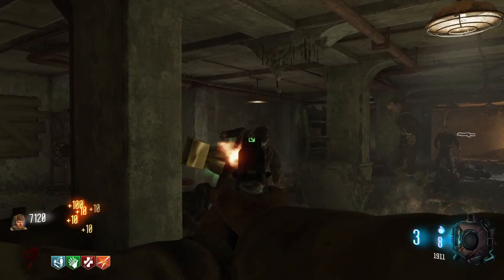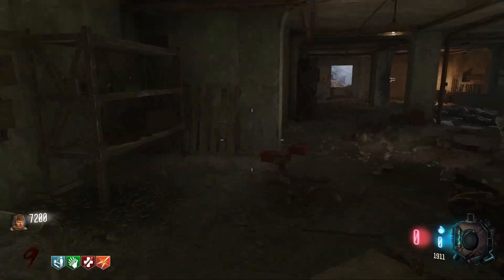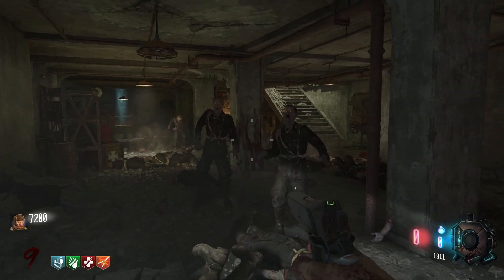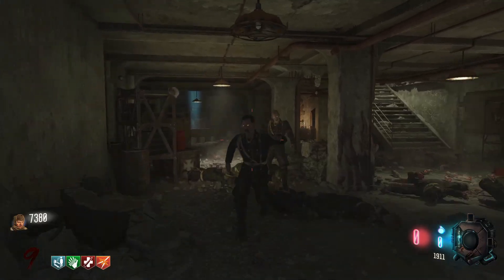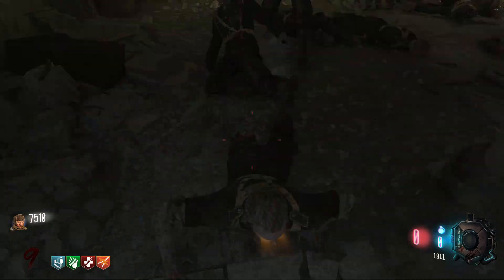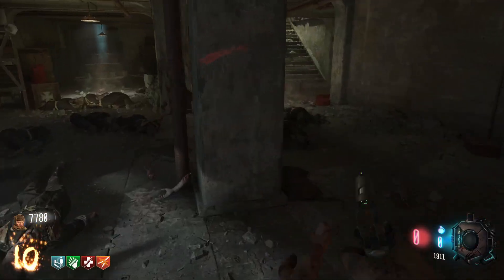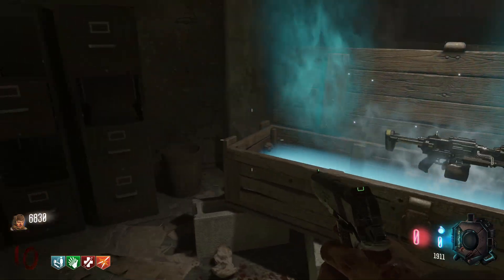Ooh, a nuke! We're gonna actually try to kill the zombies on our own first. It looks like it's just these three and we do have Jug. Alright, there we go, we got all of them! Let's grab another box weapon.